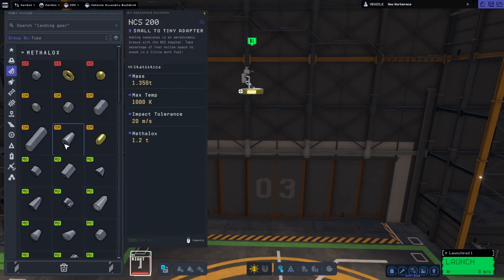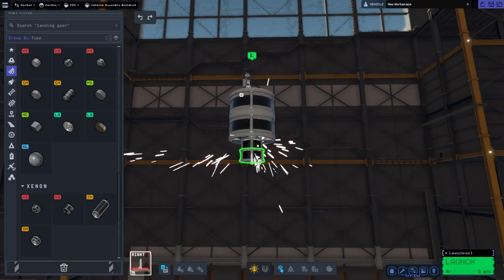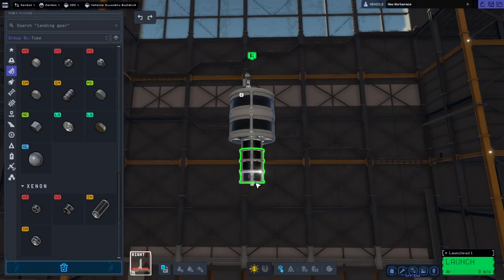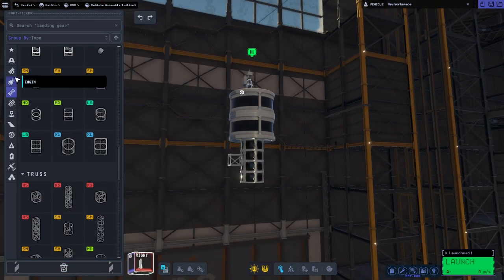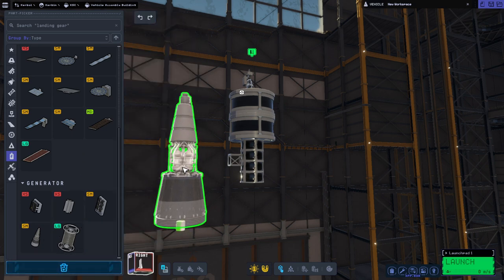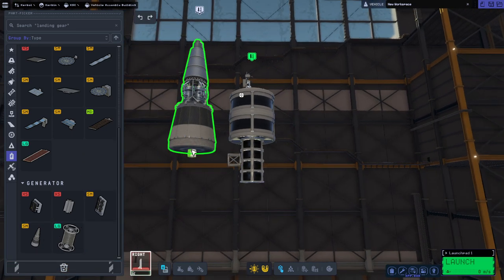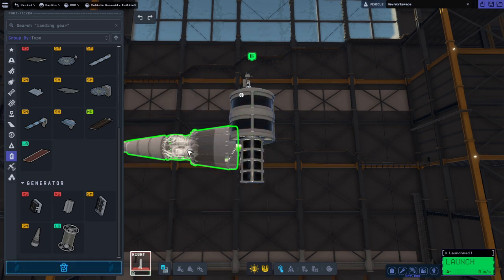We are going to put a whole bunch of xenon tanks — at least four. And then we're going to put a nuclear reactor. We don't have the radiators yet, otherwise we'll need those. The nuclear reactor only has a node on the bottom and has no surface attach, so we have to play this trick.